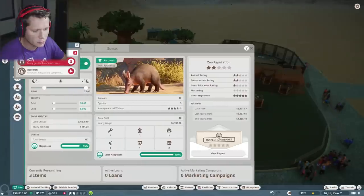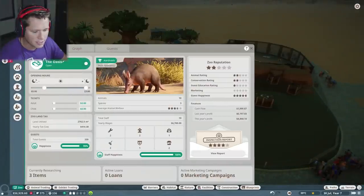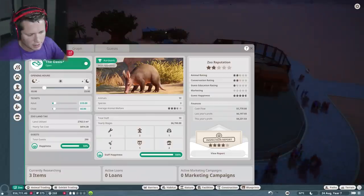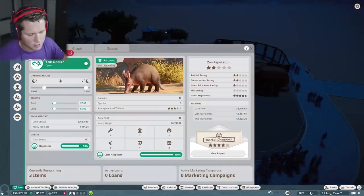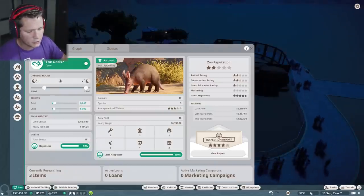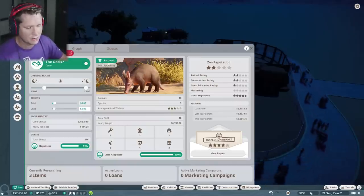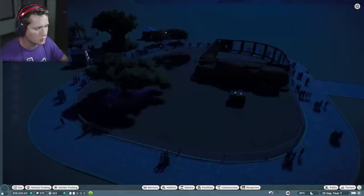Many guests think tickets are underpriced — that's a fantastic thing! Let's raise the prices then. Let's bring this up to $10 a pop. Ten is a bit of a jump — let's move it up slowly. I'm going to say $8 for an adult, $3.50 — not $35 for a child, that's for sure.